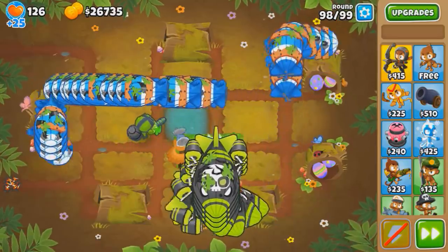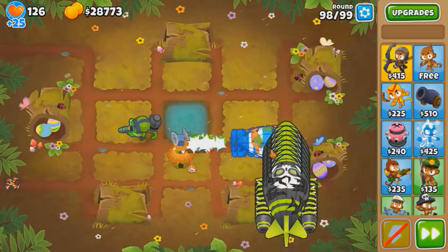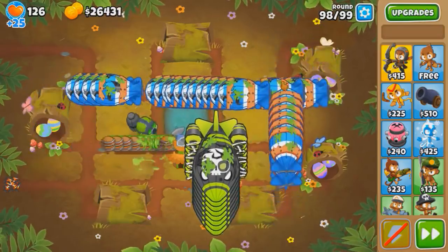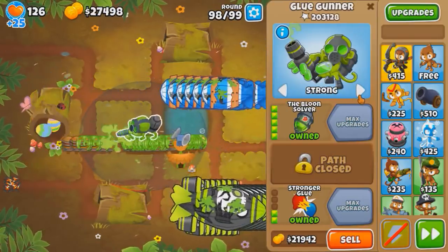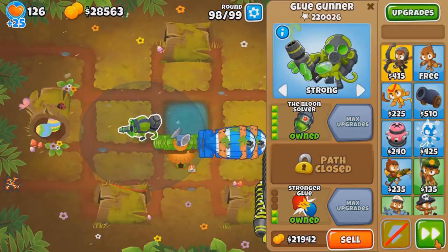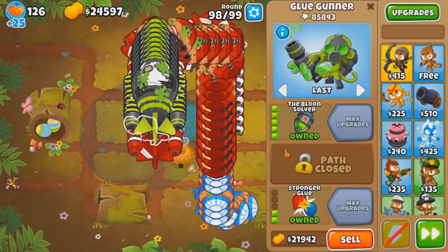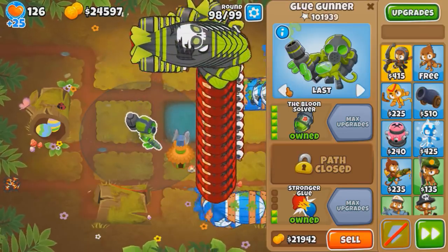Sell immediately for the Super Glue - ASAP. Round 98 - why is it so slow? There's some disparity between round 97 and 98 that is causing me to die. 5-2-0 does not slow down Ceramics, so that might exit before we pop it - that's my concern. This may be the situation where we might want the pierce over slowing bloons. You gotta almost stagger those ZMGs so that they don't all come out at the same time, because otherwise I'm not sure the Solver will get all of it.